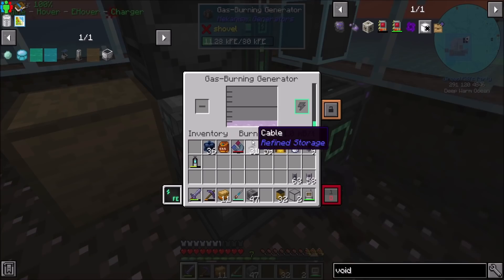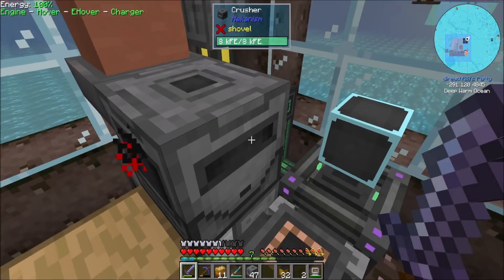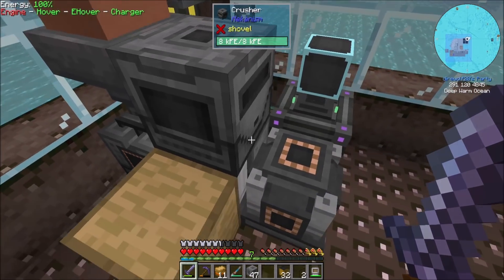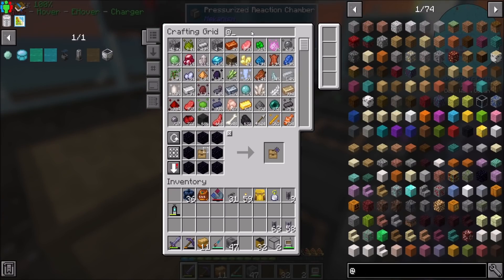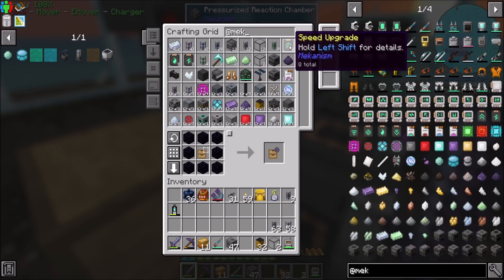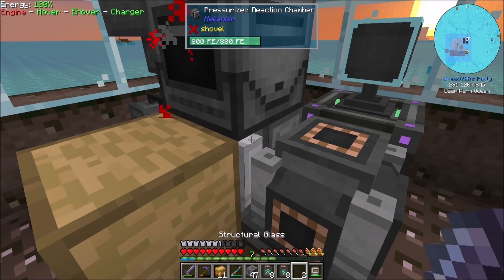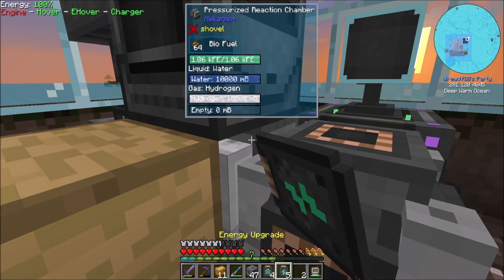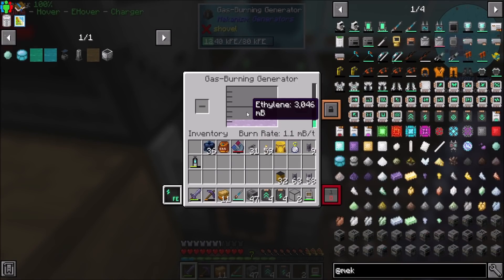Does your power gen drop if the amount of ethylene we have in there is low? I don't actually know the answer to that question. Let me get some energy upgrades — like, that-ish. Does that sound cool? And maybe you'll get a little bit more ethylene coming in?